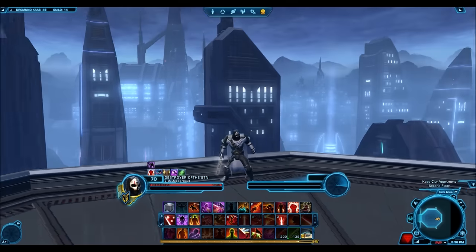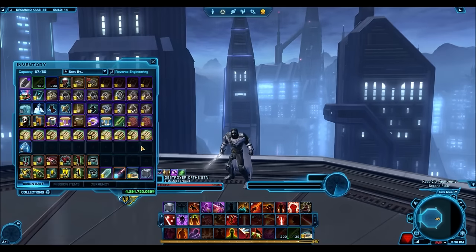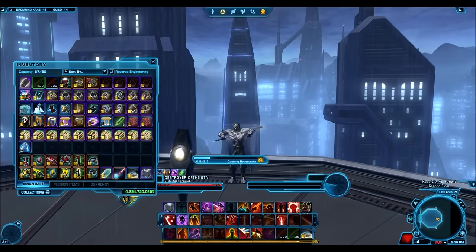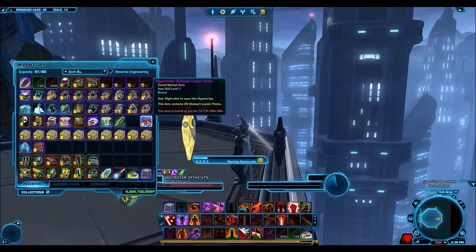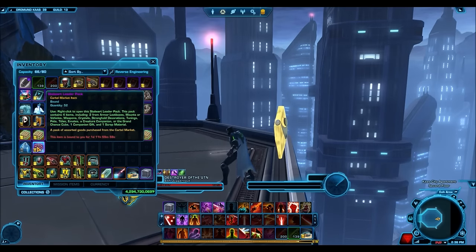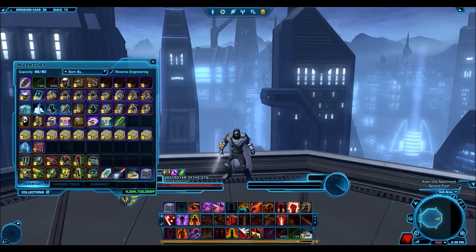Let's open up the 52 Cartel Packs and see if we can get anything good from them. The Companion is really good because it's a Nexu Companion, and although it's reskinned, the Nexu Companion right now is basically unobtainable, so it's going to be nice to see those get reintroduced to the GTN. We'll see what those sell for. But more or less, I'm going for the Emperor Mantles armor set — that's one I really want for my own character.